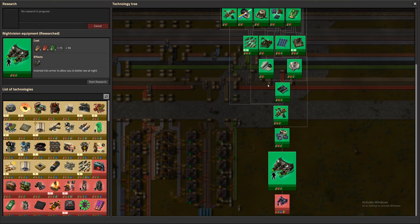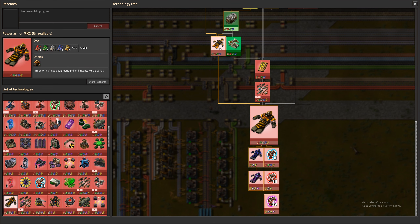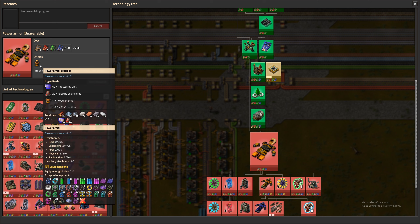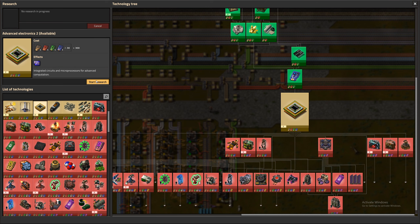We could also work on getting a bigger armor, or an armor with a bigger equipment grid, which I guess is hidden behind military. It is not, it is just hidden behind this. What do we need to make it? Processing units, which we don't have yet, but I guess we could pretty fast finish those. The equipment size would go from 4x4 to 6x6. I guess that would be good. Let's work towards it at least.